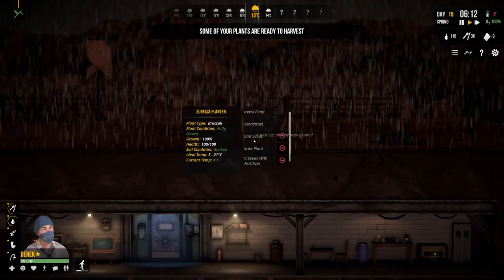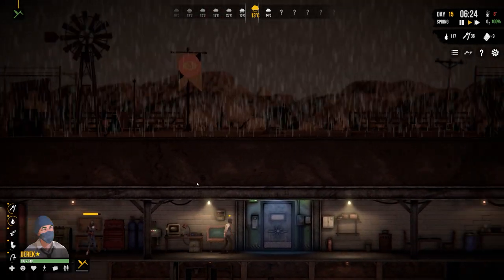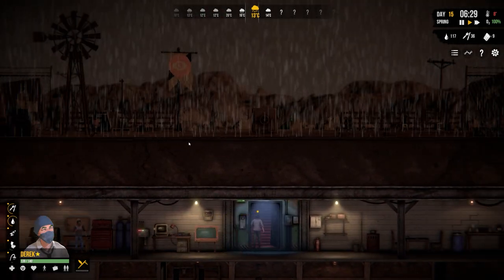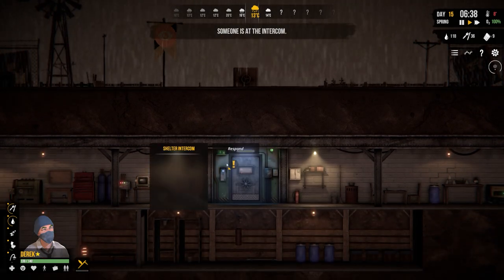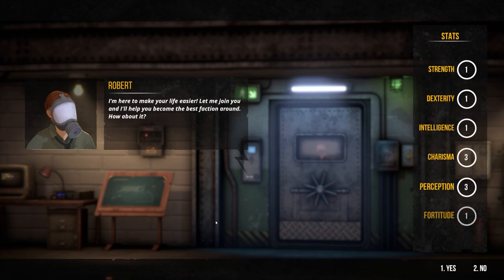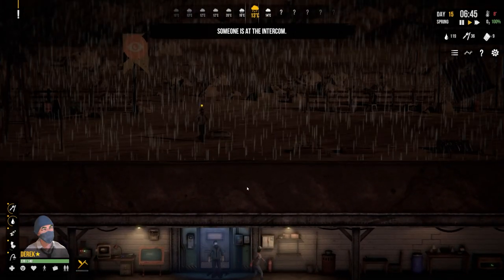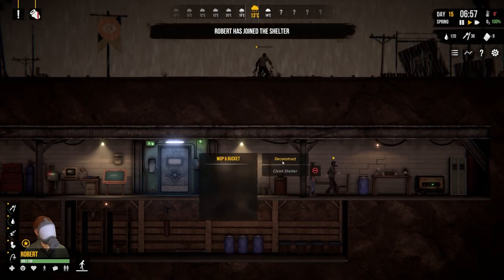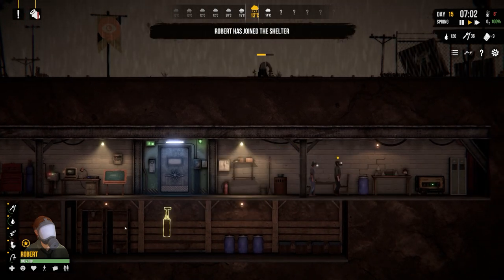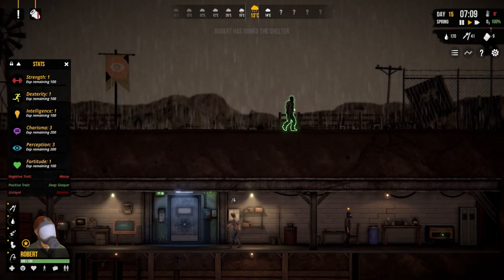Plant's ready to harvest - oh, there's someone coming along. Let's harvest that plant. Quite frankly I'm not too sure where we go from here. Someone's coming down - 'I'm here to make your life easy, let me join you, it'll help you become the best faction around, how about it?' I mean, yeah - welcome aboard I guess. We don't really have much choice. That's Robert. Their stats are - well there's the broccoli, let me just replant that. Plant broccoli seeds.